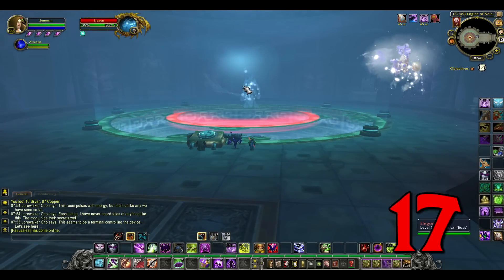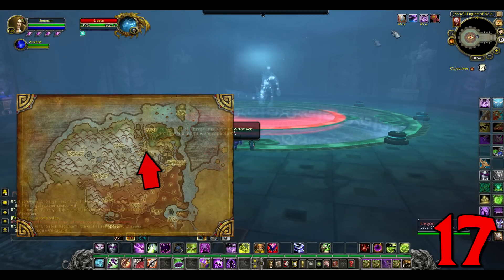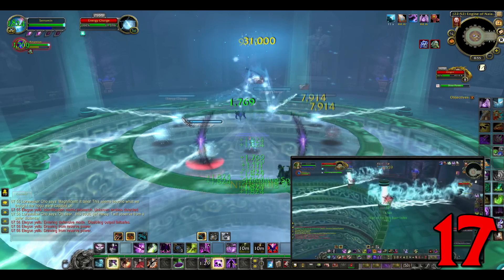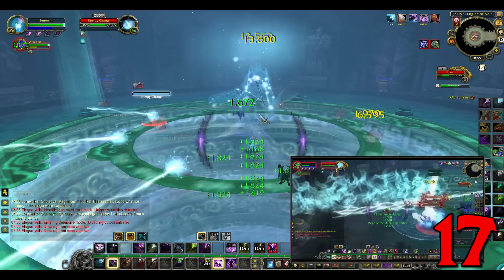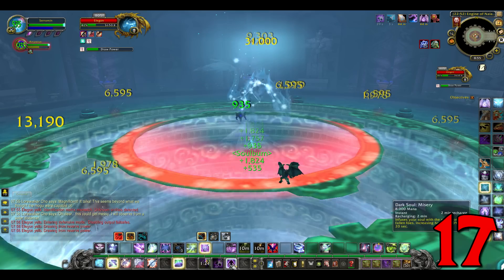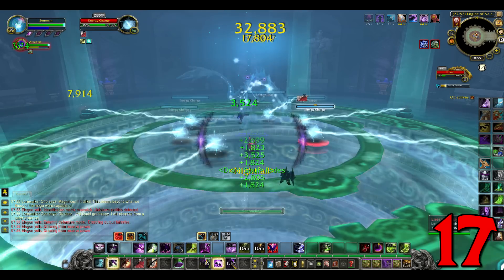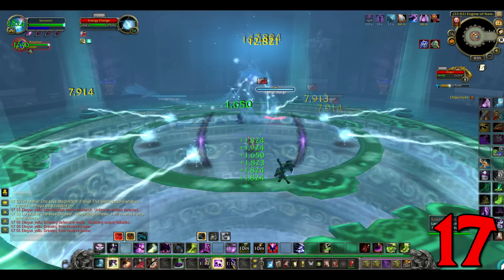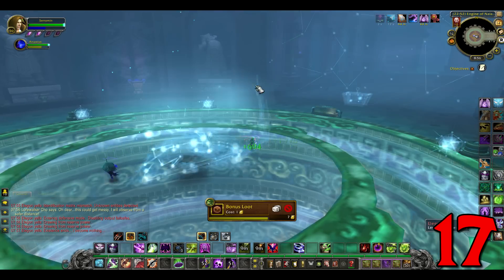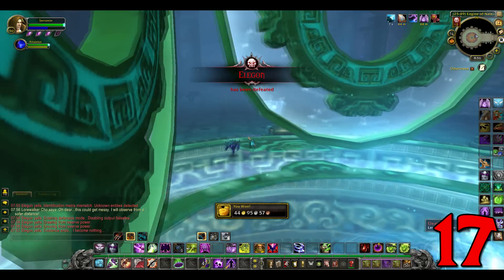Number 17: the Astral Cloud Serpent. Drops from Elegon in Mogu'shan Vaults — what a mount this one is. Another one which can be soloed; if you need a hand, follow the link. This mount drops from either Normal or Heroic at 1% drop chance each, so choose your difficulty. You can share your save if you don't want to keep running through. When at the boss, make sure you kill all the energy charges as soon as you can. If the platform is about to fall, make your way to the edge and kill all the pillars, then go back to the boss.